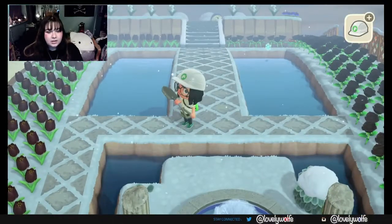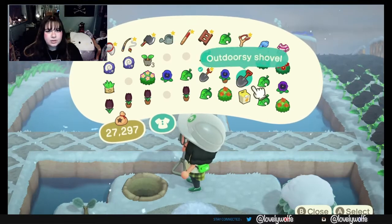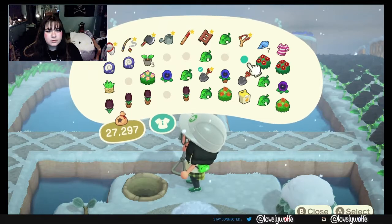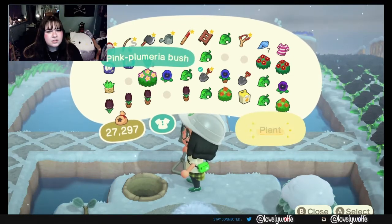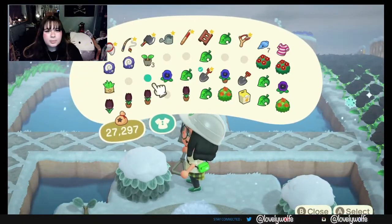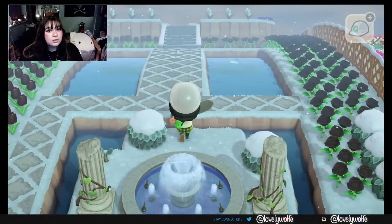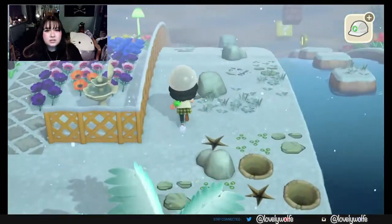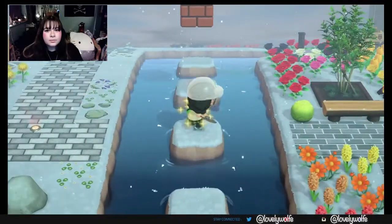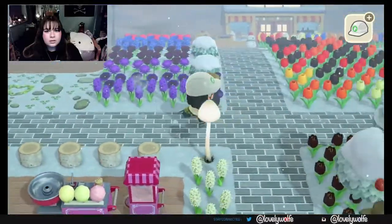This one — pink. Where's my pink plumeria starts? Didn't I just buy pink plumeria starts? Why are they not in my pocket? I'm so confused. Did I throw them in my storage? I thought I just threw some items in there with Tortimer, because I bought the pink ones first.